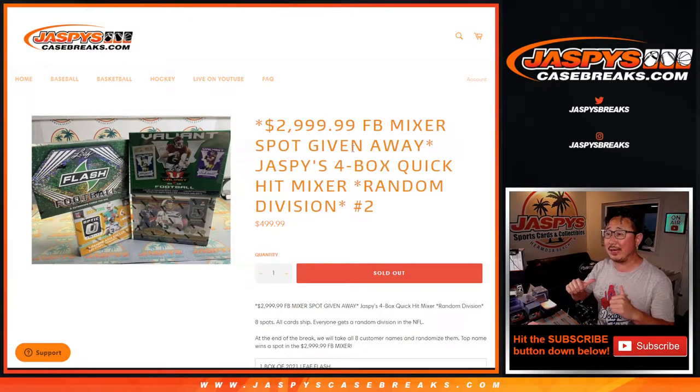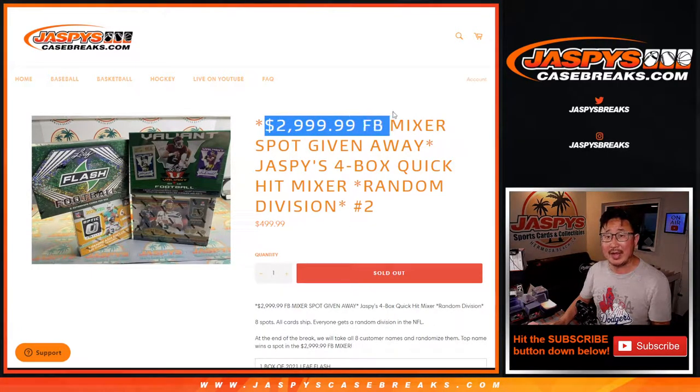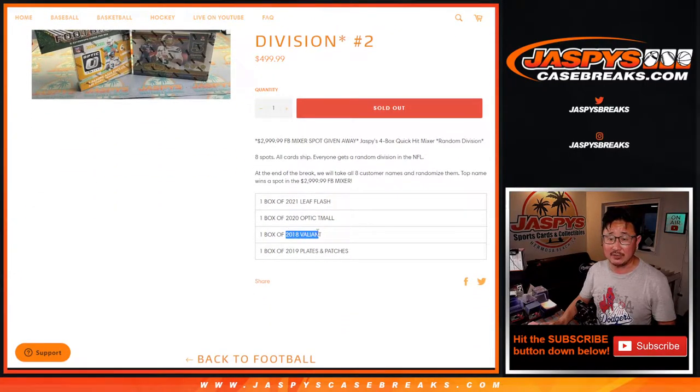Hi everyone, Joe for jaspyscasebreaks.com. We've got a nice little mixer here for you — the Jazpys 4-Box Quick Hit Football Mixer, and it's a division mixer, break number two. Every filler for that 48-box high-end mixer on the site has its own unique thing. This particular one is a division break, so it's more expensive per spot. But the $3,000 football mixer spot is given away out of eight — really good odds. The mixer includes 2018 Valiant, 2019 Plates and Patches, 2020 Optic Tmall, and 2021 Flash Football.